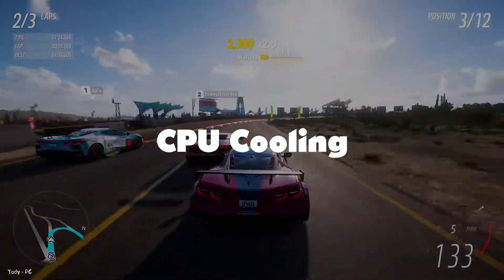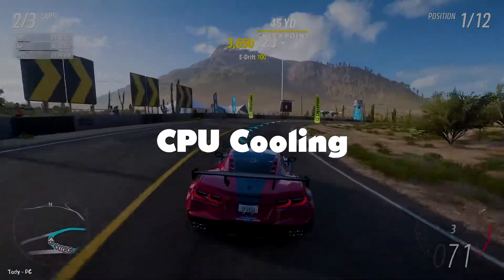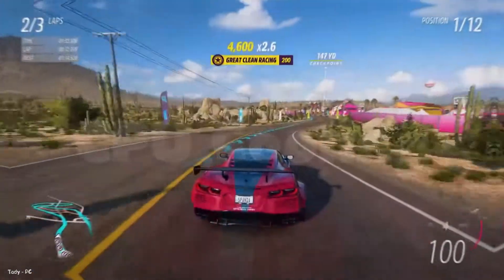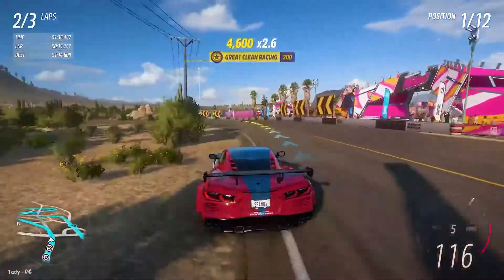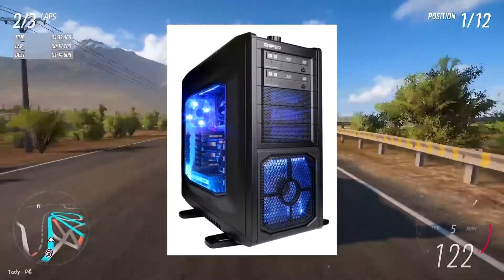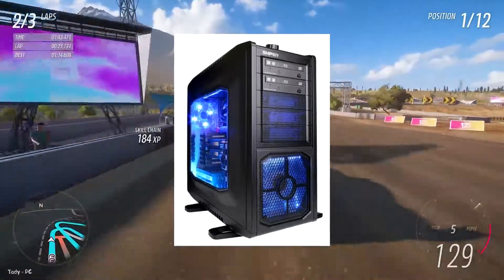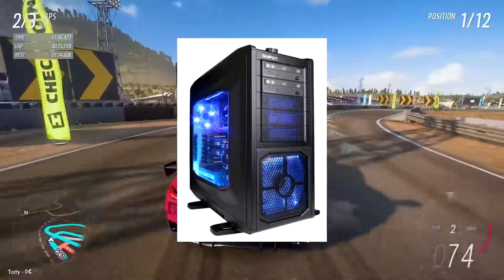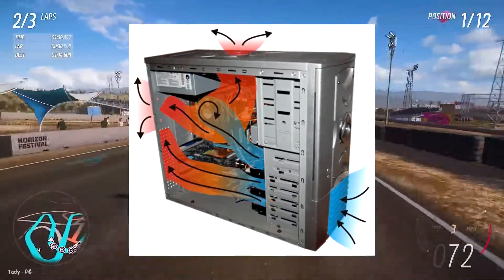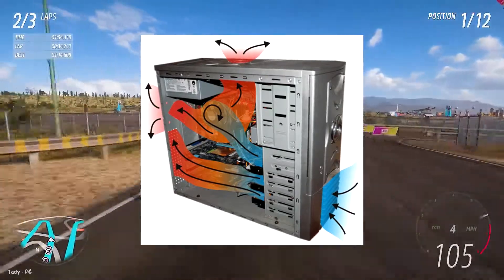CPU cooling. The cooling of your CPU is extremely important if you want to get the most out of it and prolong its lifespan. An overheated CPU can result in your PC operating much slower than normal, shutting down, or even damaging components. You've got two options: air cooling, which uses fans placed around the internals of your PC, and liquid cooling, which uses pipes filled with cool water running within the case of your PC.